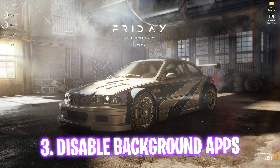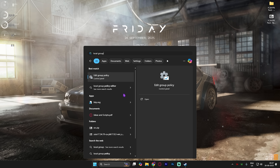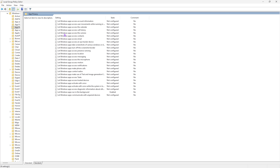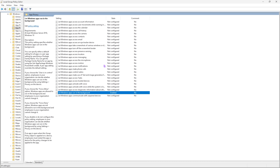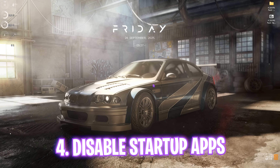Next step is disabling unwanted background applications. Search for Local Group Policy Editor and select Edit Group Policy. Note this step is only available for Windows Pro users. Head to Computer Configuration, then Administrative Templates, Windows Components, App Privacy. Find 'Windows Apps Run in the Background,' open that policy, enforce it, and set Default for All Applications to Force Deny. This frees up resources and optimizes FPS.